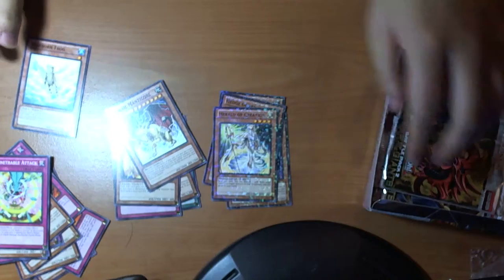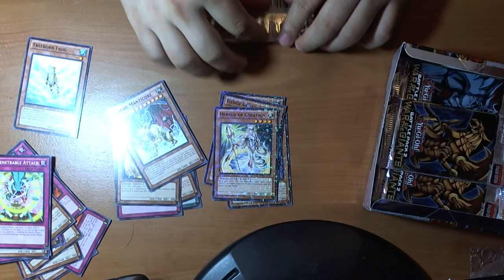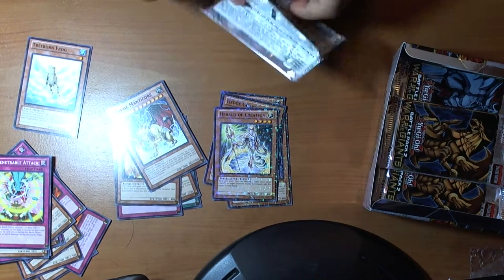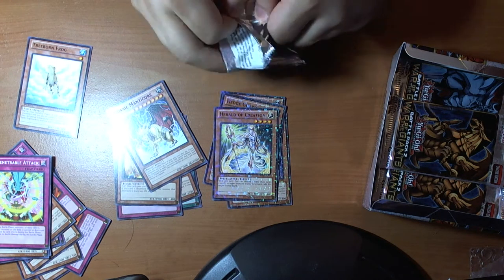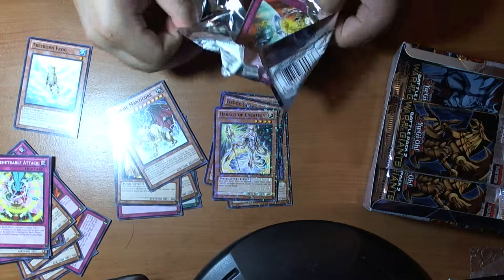I know Breakthrough Skill is supposed to be a reprint in this, I think. Or at least Card Car D, I know. Impending Attack, Herald of Creation, another mosaic, Plain Tiger, and Treeborn — so our first Treeborn, that's kind of neat.